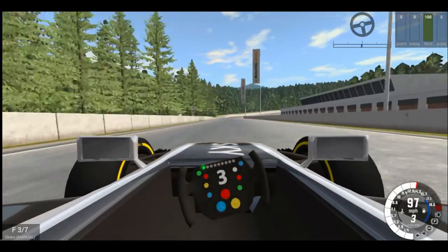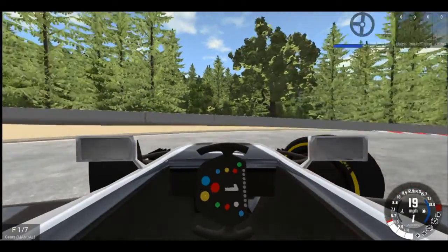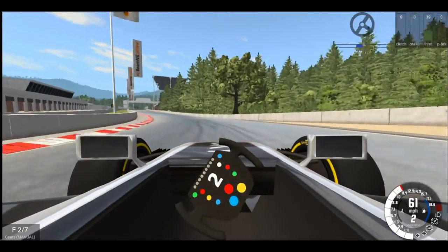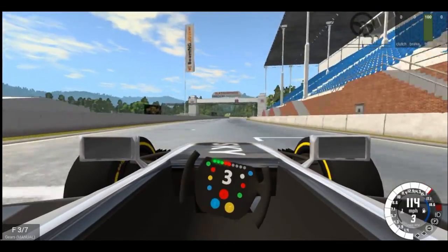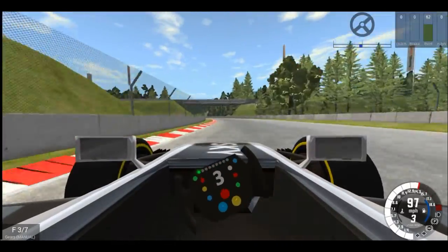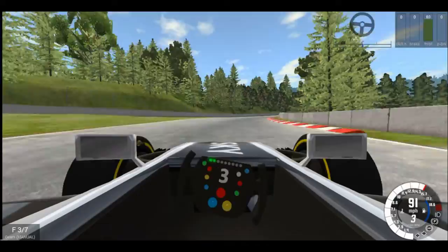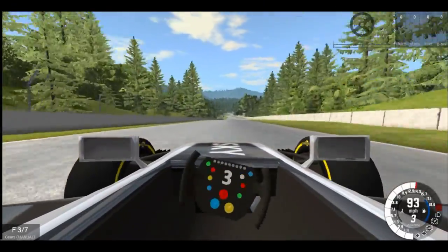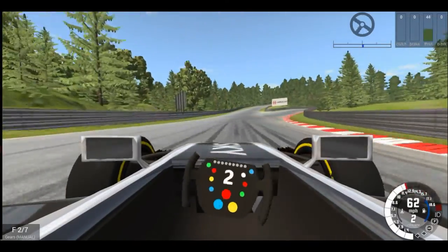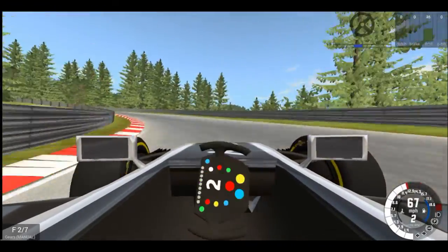We gotta go back over here to get a rolling start. Notice with F1 cars they either brake very quickly or not at all, so I'm going to have to try and follow that to be able to drive this. Here we go, let's try it again. Locking the tires a little bit — oh man, those rear wheels. I know that locking the wheels will actually cause issues later on when I'm driving this.